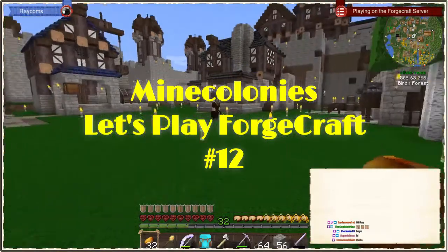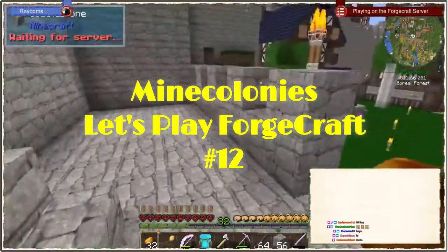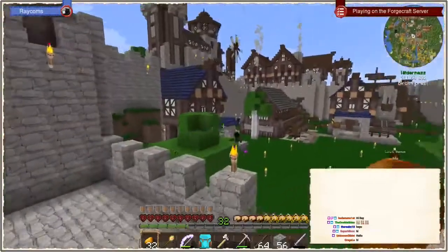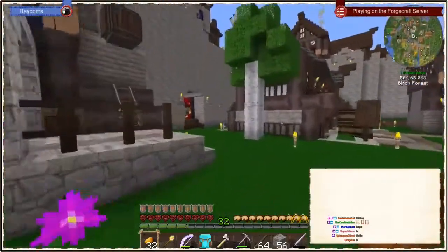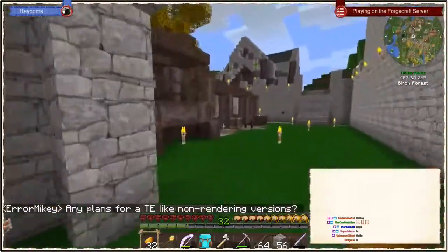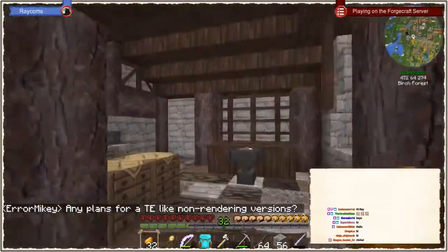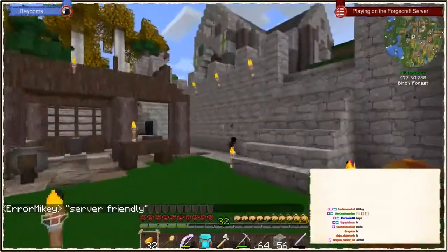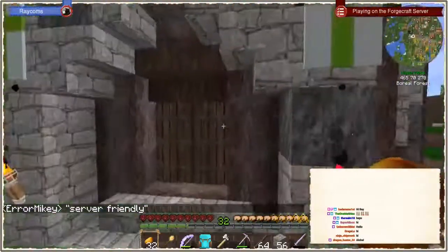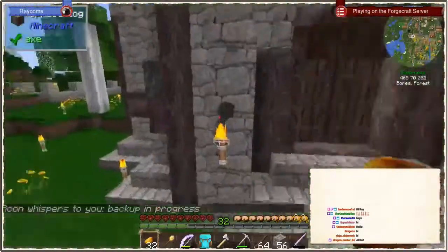Hello and welcome everyone to another Let's Play with the developers on the Forgecraft server. Since you were last here, a few things changed. I started a composter around this part of the colony. We're still in progress, and we did finish a blacksmith here. However, part of that blacksmith burned down because of dragon rats, so that was fun — with a bit of our library, warehouse, and university on fire.